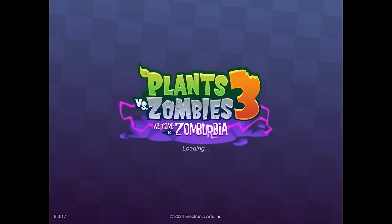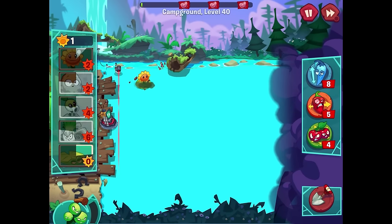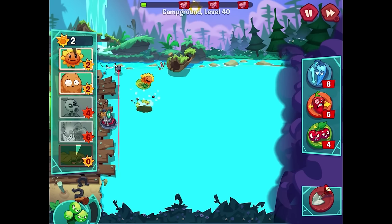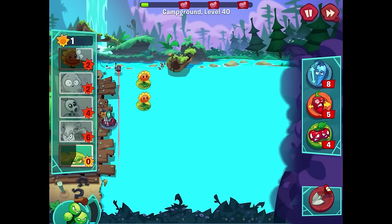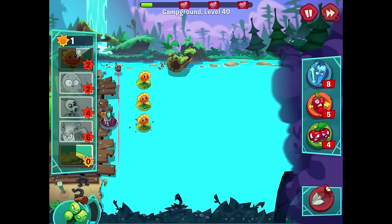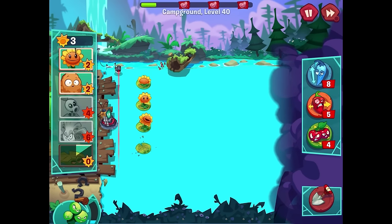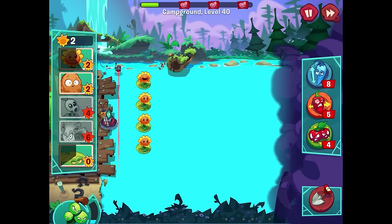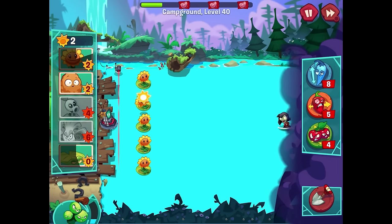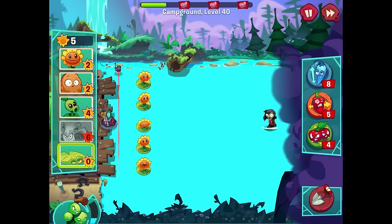Level 40 has sunflower, walnut, peashooter, Bonk Choy, and lily pad. Whoa - it's just water! This is not going to be an easy level. The good news is that zombies move slower all across the board in water, but we need to be very particular about a lot of things. I'll do what I can here. The zombies are starting to come in. We almost have a full row of sunflowers already - that's pretty cool. I need another lily pad.